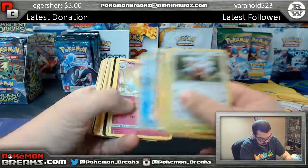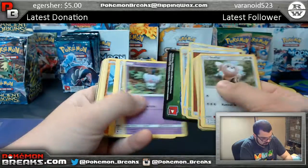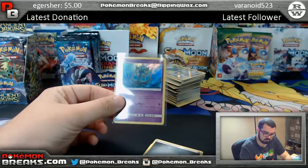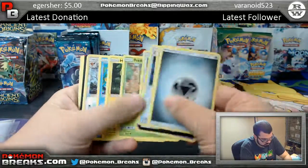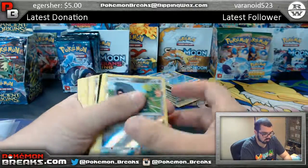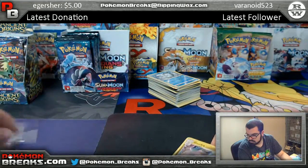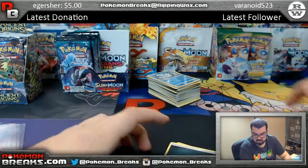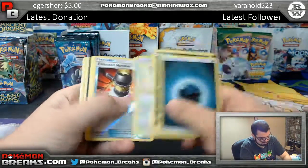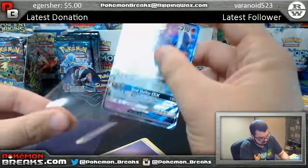Machop, Salazzle, Heliolisk, Honchkrow — rainbow rare Ninetales and rainbow rare Decidueye. Pancham and Delmise foil going over to Brad with psychic. Fletchinder, Pangoro, Beldum, Corio, Solgaleo, Gudra foil — that's going to the trainers and dragon spot, going to Michael. Enhanced hammer, enhanced hammer, Sharpedo.